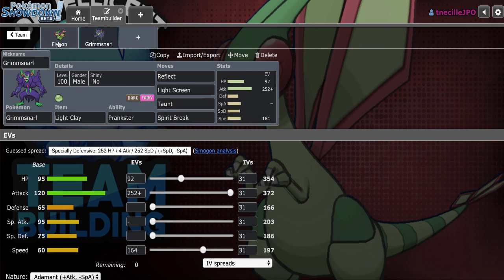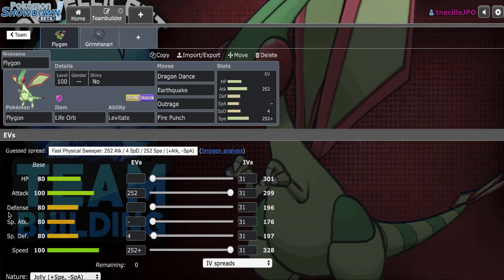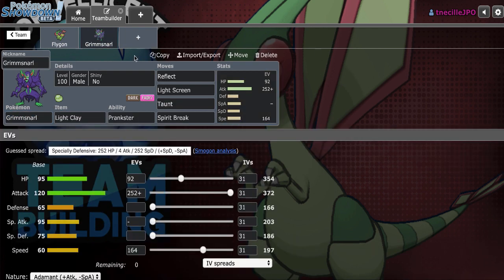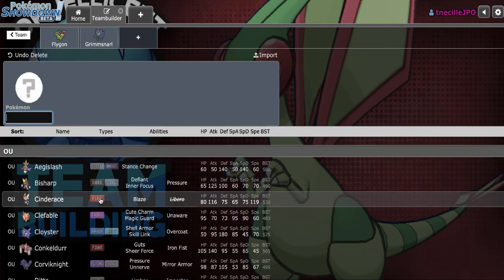We have Light Clay Dual Screens Grimmsnarl, because I really think Flygon does depend on screen support to be able to set up reliably. The defenses aren't the best. The attack stat is actually pretty decent — considering with the Life Orb boost, we're able to 2-hit KO stuff like Corviknight, even if it's Physically Defensive. And this attack stat is actually the exact same as Dragapult's special attack stat, so it's really not that horrible.